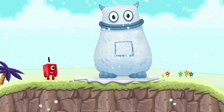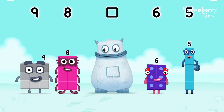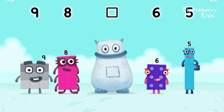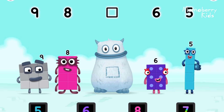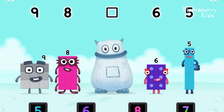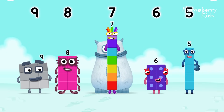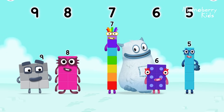Yum, yum, here comes Big Tum. Find the missing number to reveal who's inside Big Tum's tum. Nine, eight, yum, six, five, yum yum — who's in my tum? Drag the missing number to the square gap. Try. Why don't you choose a different number? Seven, you got it! Yum, yum, who's in my tum? Seven was in my tum. Yum, yum. Well done.